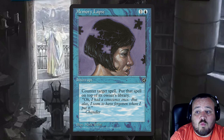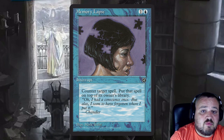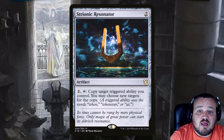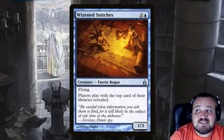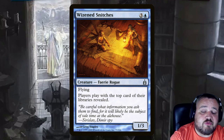Memory Lapse is 1 and a blue — counter target spell and it gets put on top of its owner's library, very much for the same reason you play Hinder. Strionic Resonator is 2 generic, and for 2 generic and tapping it, you copy target triggered ability you control and may choose new targets for the copy. Wizened Snitches is 3 and a blue fairy rogue that's a 1/3 with flying, and has the same text as Lantern of Insight — players play with the top of their libraries revealed.